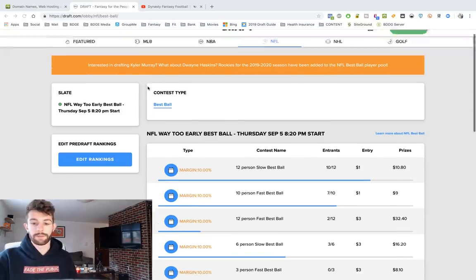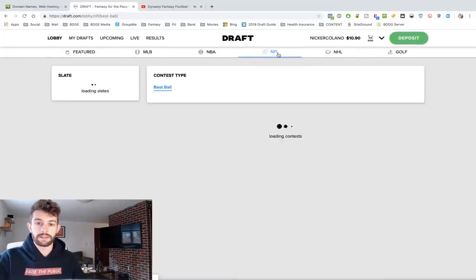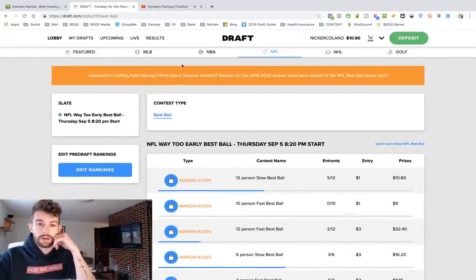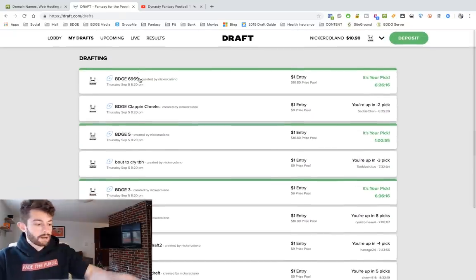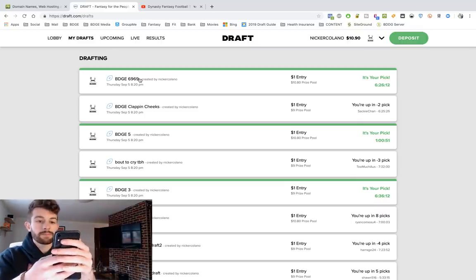We fade the public here at the HQ. We're gonna do a fast draft today — they let you do either slow or fast. There's a 10-team open. I'm gonna open one up right now. Let me see if I can create one. I'm gonna have to create one on the app. You can do it on the app first of all — they have a great interface, super user friendly.